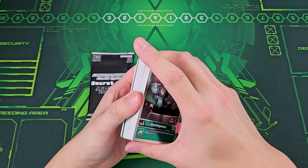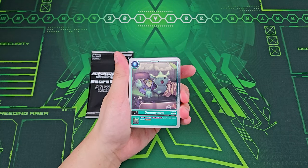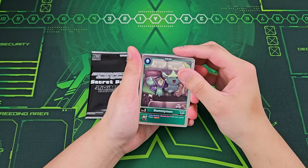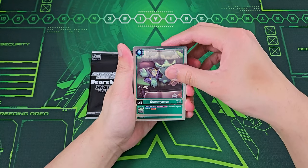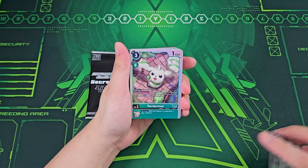Everything should be holo inside here too. Last time for the Beelzemon set, there was a chance of a secret — a super high rarity, kind of like ghost rares. Maybe we get one this time. Right here we got a Gummymon, which is one attacking once return — you've got a green tamer, get to draw one. Got four copies of those.